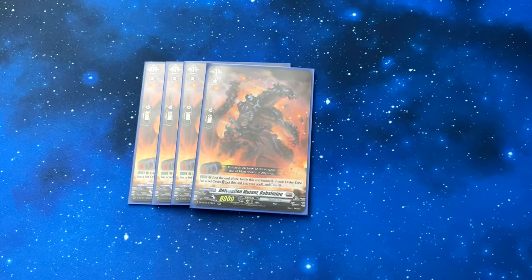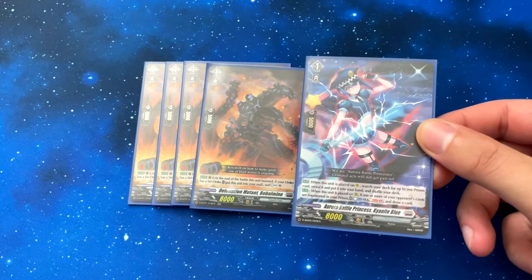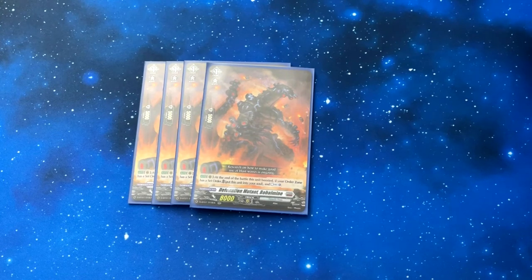The next grade one is Detonation Mutant Bull of Mine — a really good card. It's essentially a soul charge and counter charge at the same time. At the end of the battle this unit boosted, if your order zone has a set order, put this unit into the soul and counter charge. It's a great resource card for any Brandgate deck — it counteracts Kyanite Blue's cost, and if you combine them, you essentially put this in the soul and draw a card.